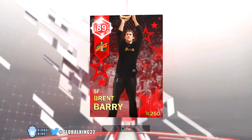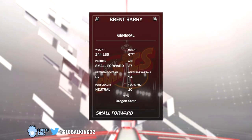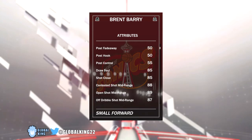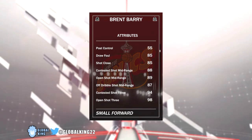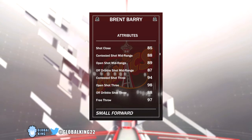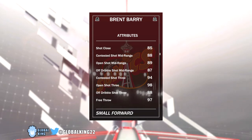Now we're going to get into the card stats. He's 6'7", 94 on offense and 87 on defense. He's got an 85 standing layup and an 84 driving layup, which isn't the best but isn't terrible. He's got an 85 draw foul, which is pretty good, an open shot mid of 89, and then an open shot 3 of 98 with a 94 contested shot 3. That's one of the main reasons why this card is crazy OP — a 98 open shot 3 on a Ruby card that only goes for 1,800.